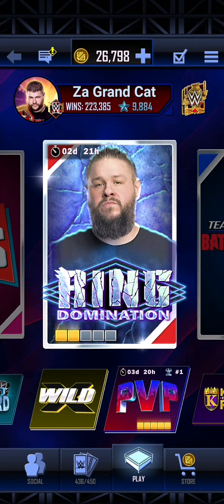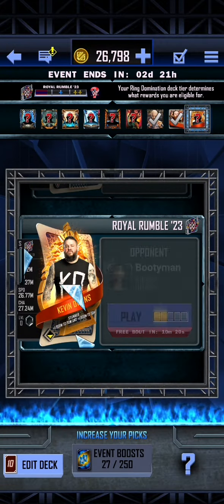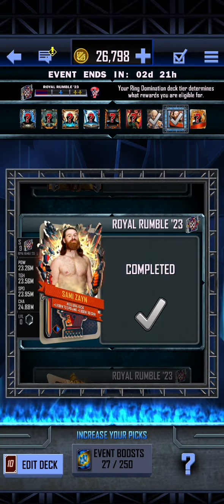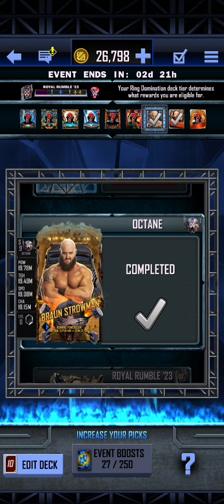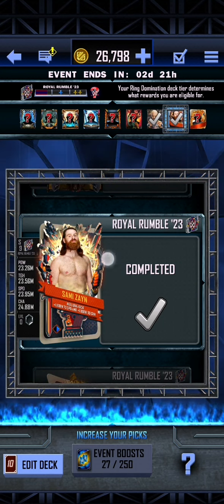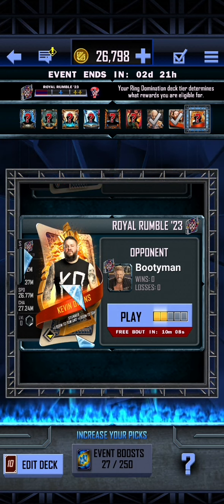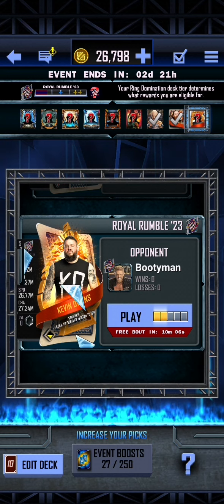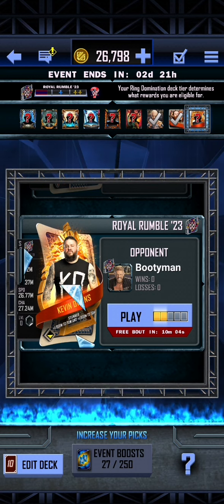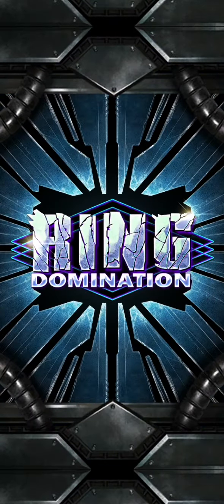Hello ladies and gentlemen, I am the Grand Cat and today we are going to finish off the first Royal Rumble 23 event card. We have the Octane, Braun Strowman, the Royal Rumble 23, Sami Zayn, which was the undercard. We are now about to get ourselves the Kevin Owens event card, which will take us on to the heroic upgrade as well. We only have three shards left to go. Let's jump right into it.